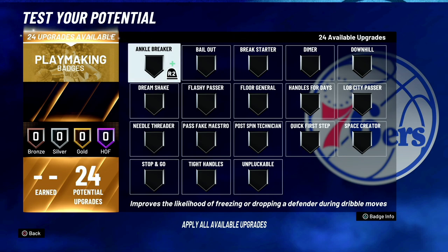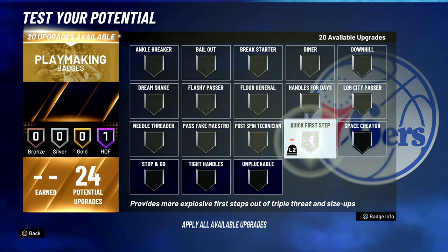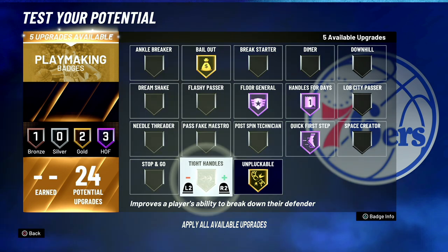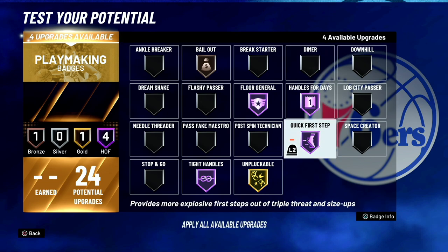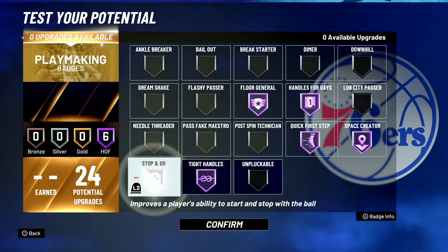For playmakers, ankle breakers just don't exist in 2K right now — they're putting them in a patch. Don't get ankle breaker. Also skip space creator for now. The badges you want to focus on are: quick first step, handles for days, floor general, unpluckable, bailout, tight handles, and some people also run dimer alongside floor general. If you're running bailout on gold and don't have floor general but you're a guard, put that floor general on — stop being selfish.